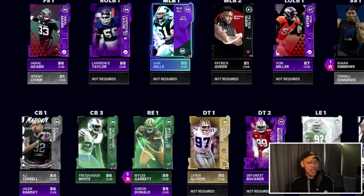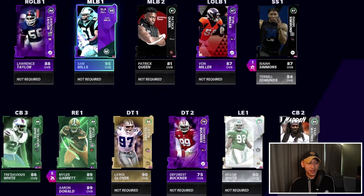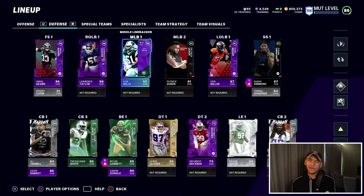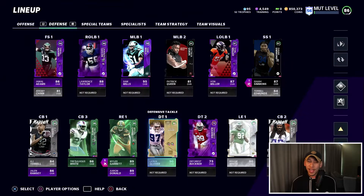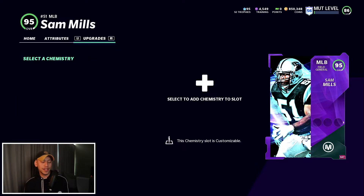Jumping in to check out the defense — we're not looking the greatest but we do have a few playmakers. A 95 overall Sam Mills is right there; in yesterday's video I talked about how you could grind him out while working towards max MUT level. We've also got Jamal Adams, Lawrence Taylor, Isaiah Simmons, and LaRoi Glover. We have a foundation, but we want to add more speed and playmakers. To get started, I want to finish off Sam Mills.